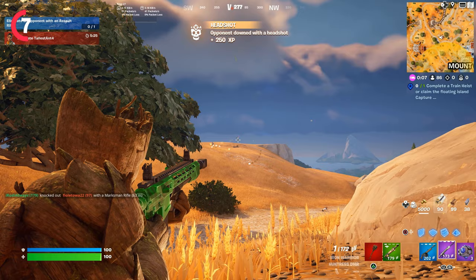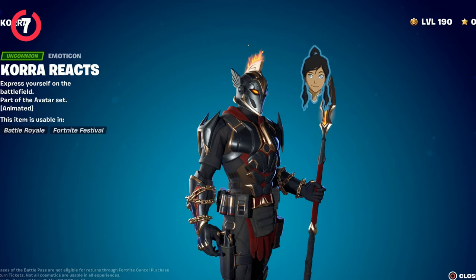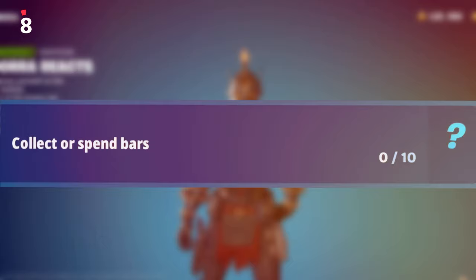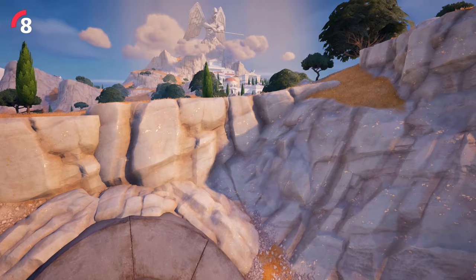We also have the Core Reacts emoticon, which you need to complete to unlock the new edit style. All you have to do is collect or spend gold bars. If you've been saving up gold bars, just spend them all on a vending machine. If you're running low, try to take on as many bounties as you can in the middle of a game and you'll get this done super easily.